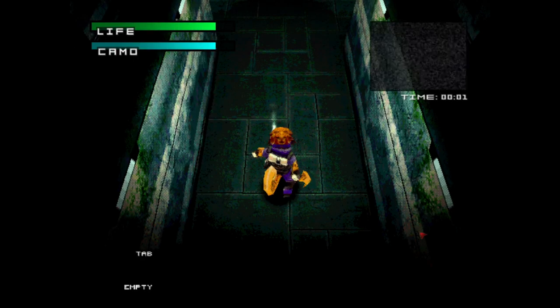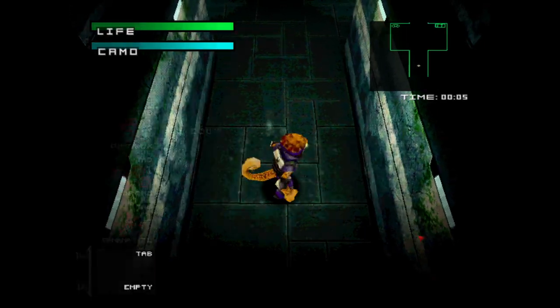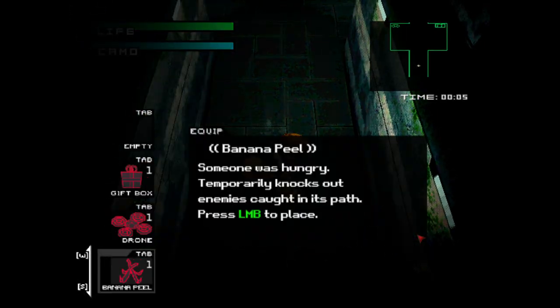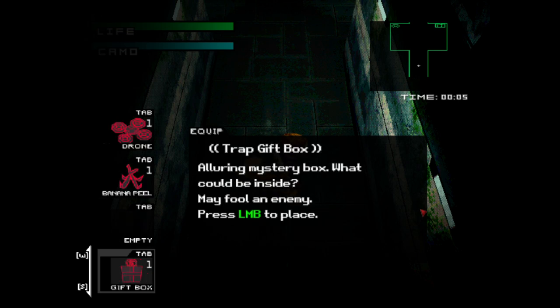As you can see, as I was saying earlier — Covert Critter, it's Metal Gear. Now that we're in game, it's even more Metal Gear. So you move around with WASD, tab for your inventory, and you can tab through. We have a banana peel — 'Someone was hungry' — temporarily knocks out enemies caught in its path; press left mouse button to place. We have a drone — controllable drone that can be retrieved when battery is depleted. And a trap gift box — a luring mystery box. What could be inside? We call that 'surprise mechanics.' Not really. But it's a surprise for the enemy, that's for sure.